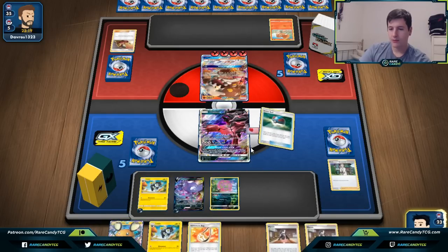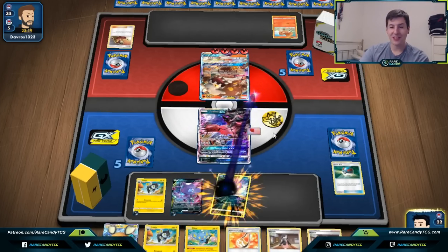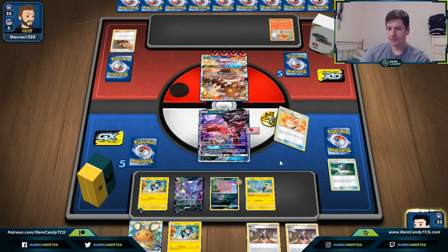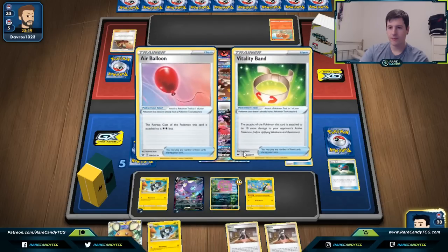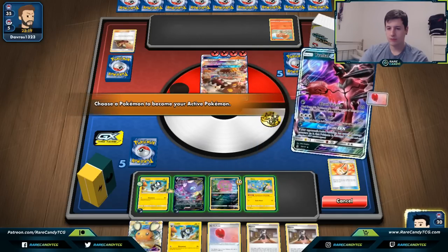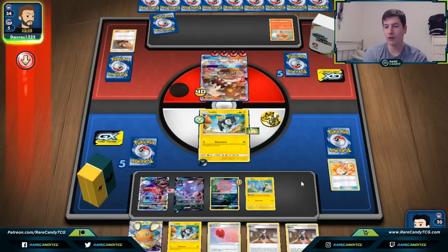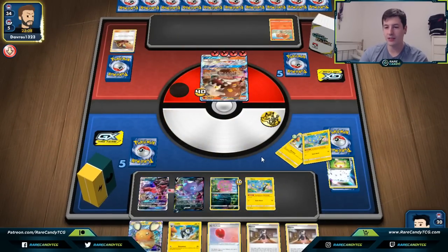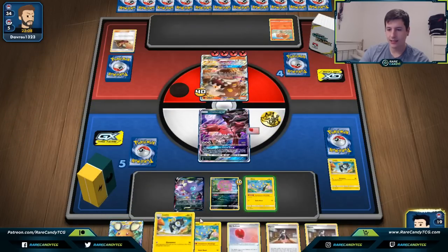We have energy for Sableye and find Shinx off a Great Ball. We use Building Spite so we don't forget again, get Adventure Bag and put Vitality Band on Luxio. The plan for next turn: Doom Count GX plus Marnie to limit our opponent's options. Even though they'll probably get their items back, hopefully they won't have a good response at the low hand size the Marnie gives them.